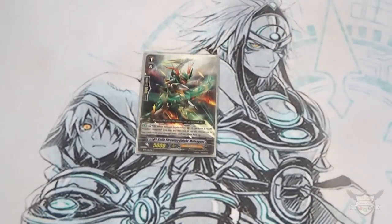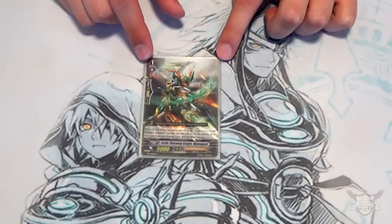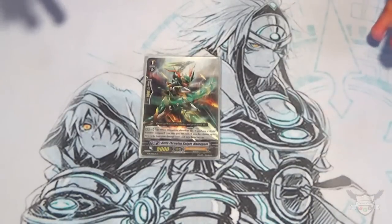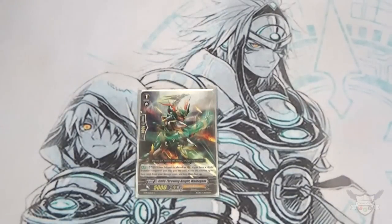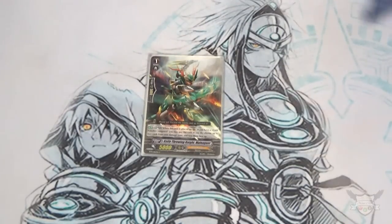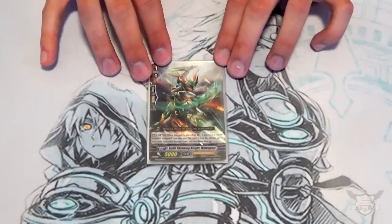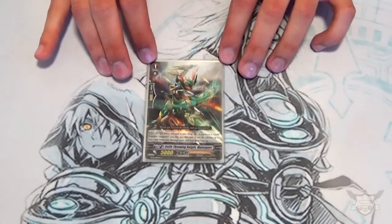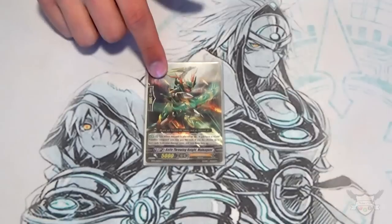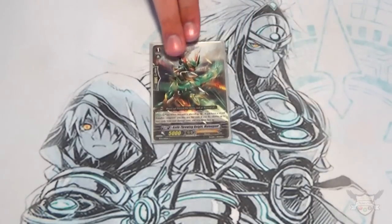I'm still running Maligant at 1 copy. I considered cutting him and putting Jeffrey at 3, but Maligant is so helpful when he shows up — I usually have enough soul to soul blast and unflip 2. If I use Glorious Reigning and call Henrini's and Paramour but only have 1 face-up damage, I can use Maligant when placed to soul blast 2, unflip 2, and get more counter blasts during the battle phase. I find him about twice a game, and Glorious Reigning puts cards at the bottom so I can pull him out later.